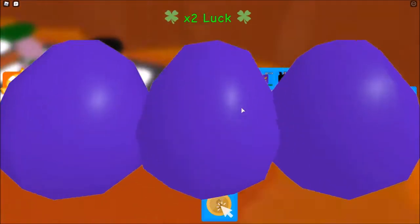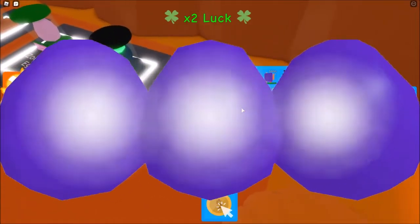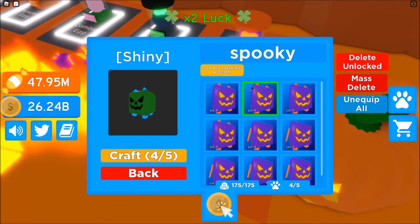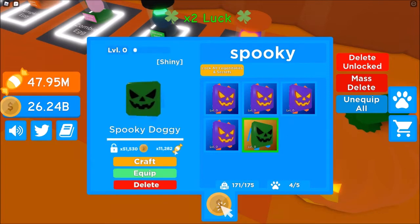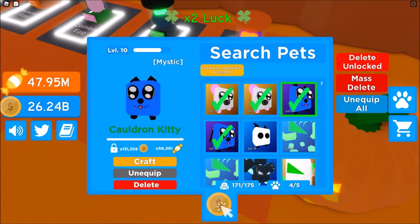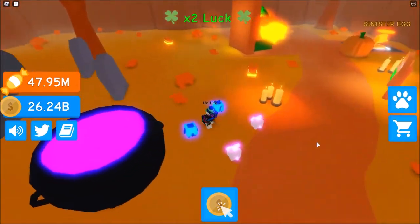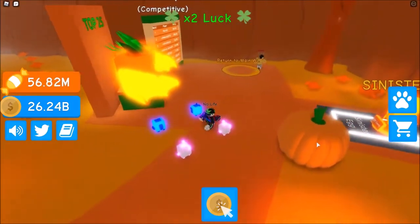Let's open a little bit more of these. I have one billion candy — imagine if I get a legendary right now. I don't have enough inventory space. Can I make any shiny? Yeah, I can make one. Just a little fact: the person who has hatched the most eggs in the world right now has like 2,000 eggs, which is a lot.